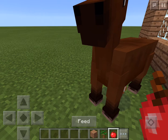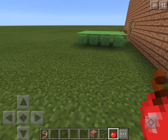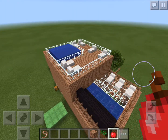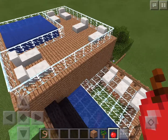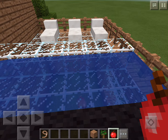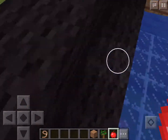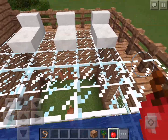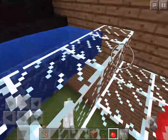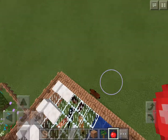Now I'm going to pass it over here. Hi, my name is Zali. I built a portal, a spa and a pool. First I'm going to show you the spa — what I built it out of was water, glass, black wool, and then I got quartz blocks to make sun chairs, and that's the spa.